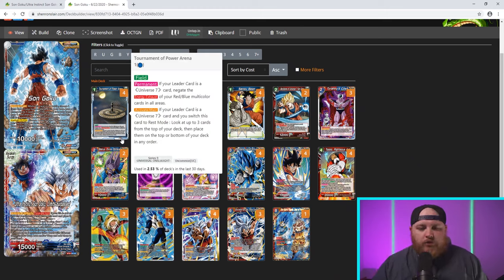Tournament of Power Arena is a one-drop blue field card. Permanent: if your leader is a Universe 7 card, negate the energy exhaust of your red-blue multicolor cards in all areas. Activate Main: if your leader is a Universe 7 card and you switch this card to rest mode, look at up to three cards from the top of your deck, then place them at the top or bottom in any order — but you must put all three at the top or all three at the bottom. The official ruling clarified that. It's still incredibly powerful because you can stack your deck how you want — if the three cards aren't what you need, just put them at the bottom and keep digging.